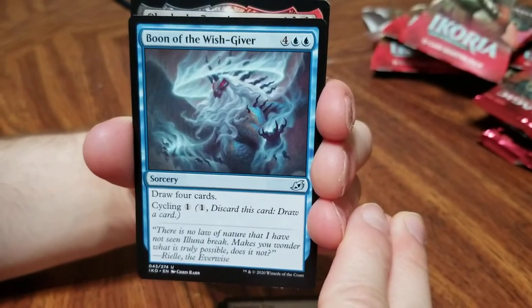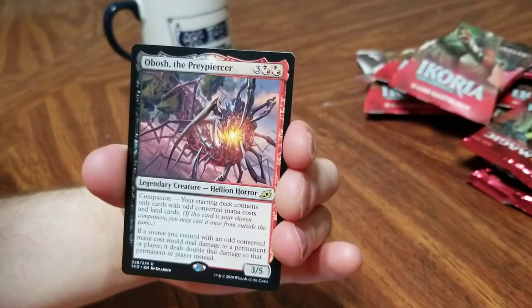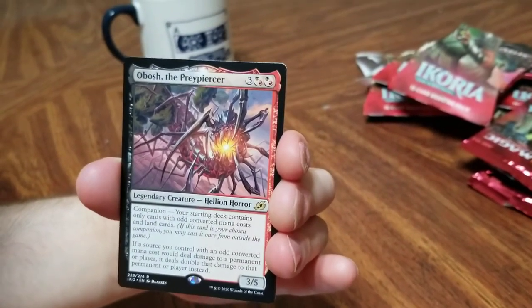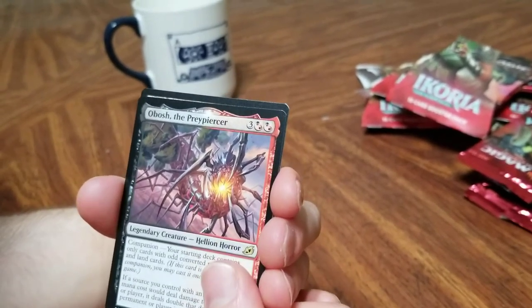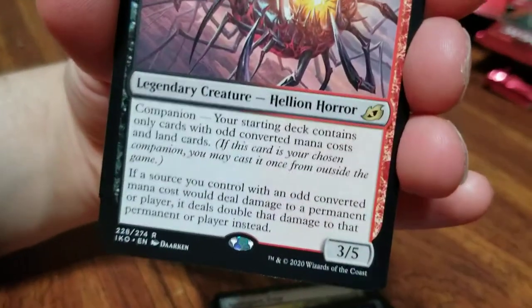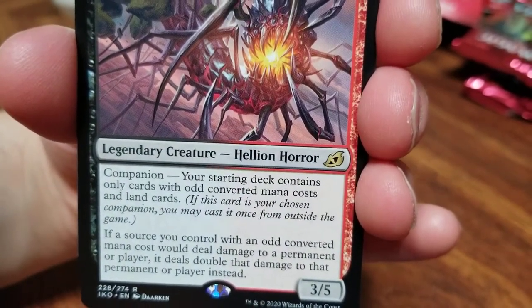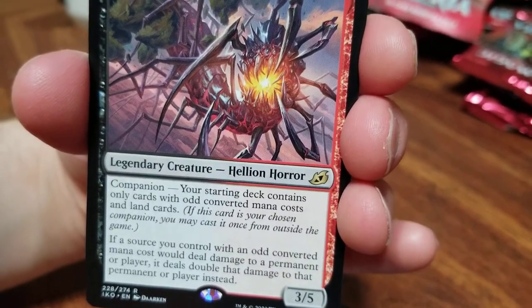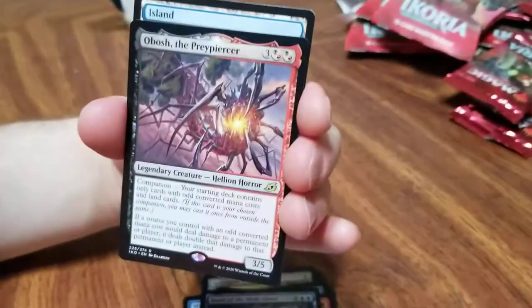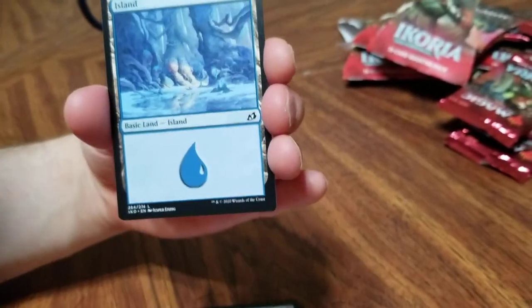Oh, a red-black card — whoa! Another hellion! Bosh the Prey Piercer — that is one heck of a name. Oh! Oh — companion! So does this thing summon that thing? I don't know, we're going to have to look into it. Oh, it's so cool — I'm definitely using that in a deck eventually. Some guy, another human soldier.